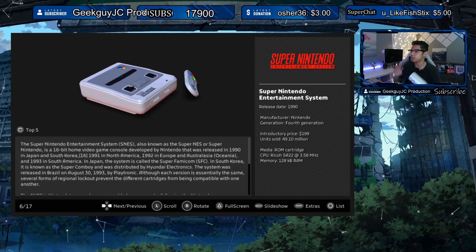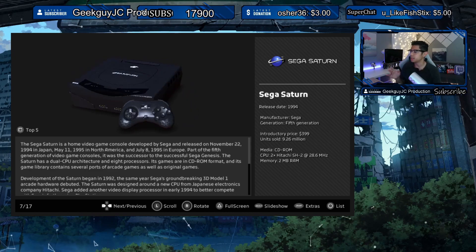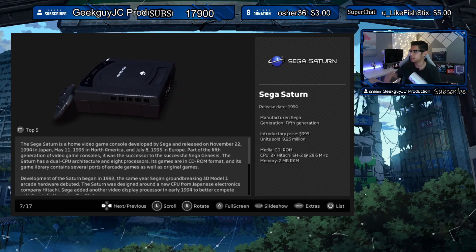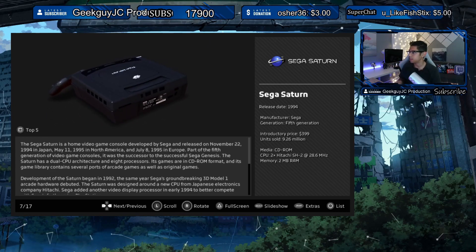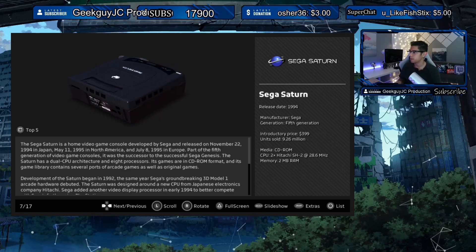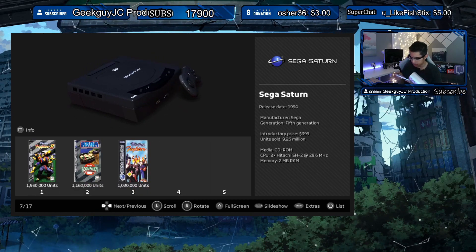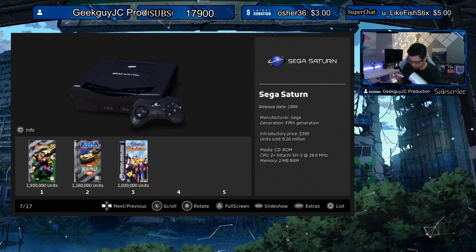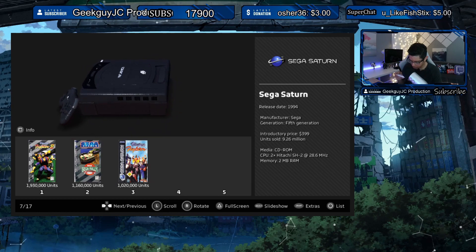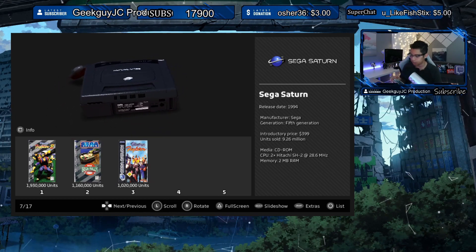Here's the Sega Saturn, and apparently this uses discs — a CD-ROM. Here are the top five games, but we only have three. The first one looks like a fighter game, the second one's like a racing game, and the third one is a fighter. It sold at 1.9 million — whoops.